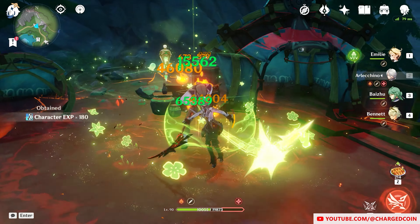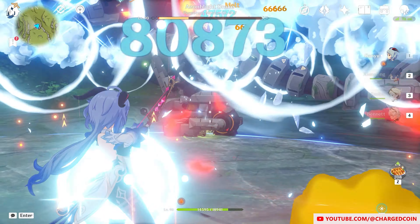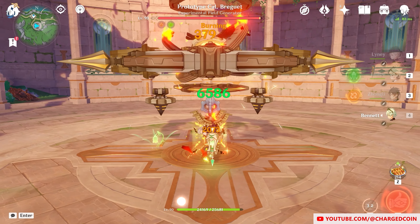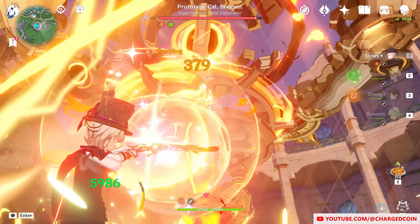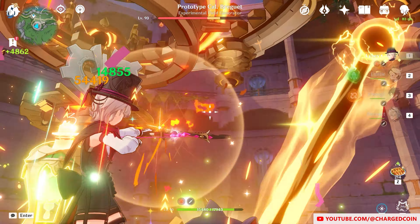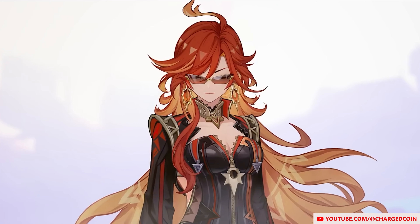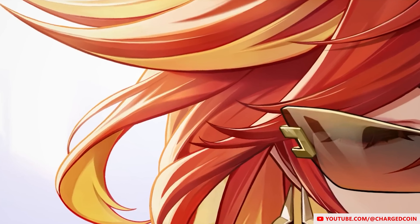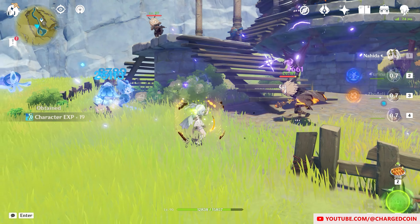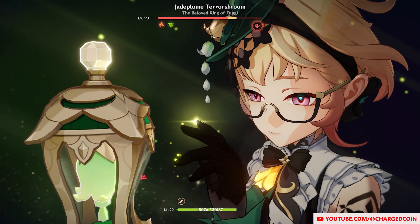They also got better with time. There has to be a reason why Hoyoverse decided to release her now, just before Natlan comes out. Right now, I believe the main issue is that there isn't really a long-range sub-Pyro DPS, like how Ye Lan and Furina are for Hydro and how Raiden's skill is for Electro. It is very likely that the Pyro Archon could be that missing link, and have that sub-DPS elemental skill similar to Furina, Raiden, and Nahida, if the trend stays the same. And maybe finally we can get rid of Xiangling on our team.